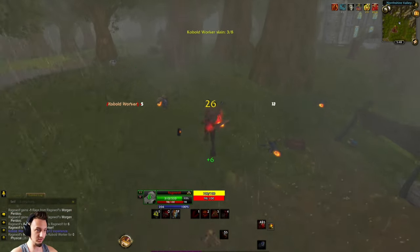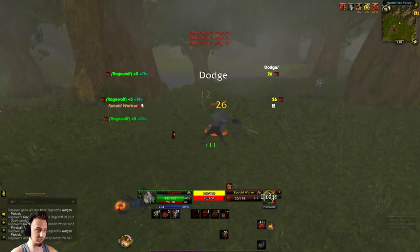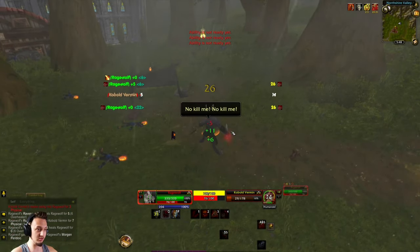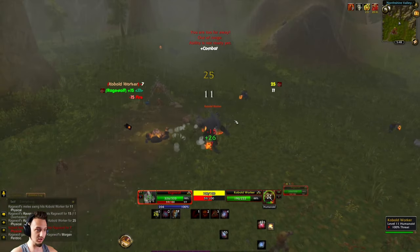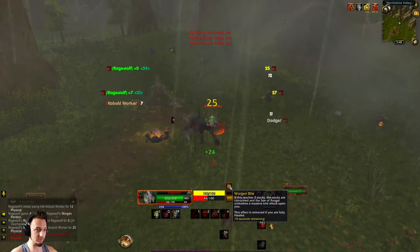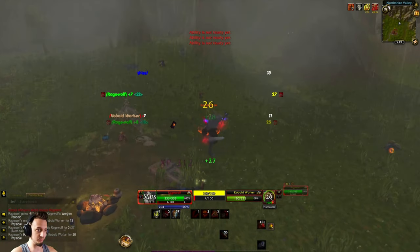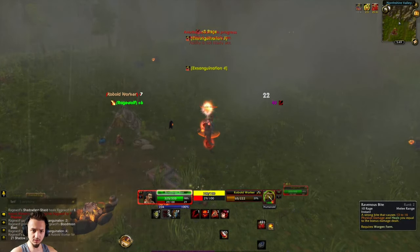Look how huge we are in Worgen form! We can basically retain Worgen form just by fighting — look how tiny the enemies are. The Worgen form jumps at them, you gain increased attack speed, and there's a stacking debuff on the target that does a lot of damage once it builds up. The Worgen bite is pretty sweet.